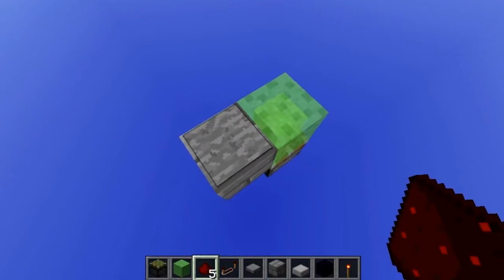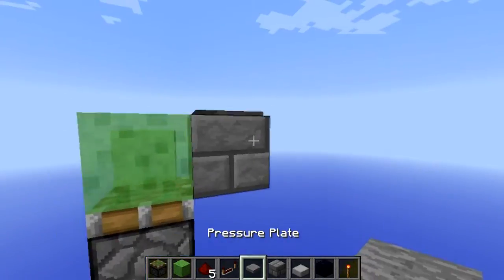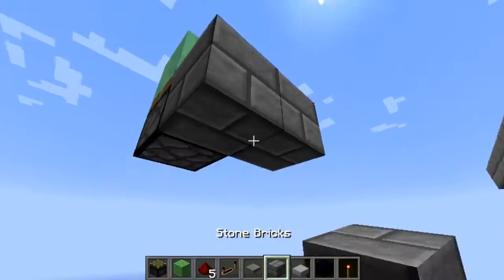I just went ahead and put the pressure plate in the piston with a slime block on top of it. This thing is very compact and it barely uses any resources.